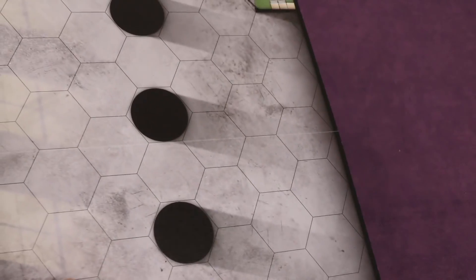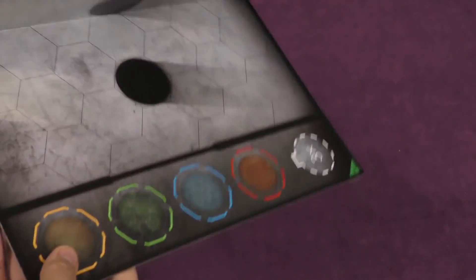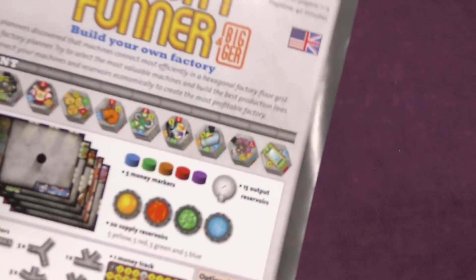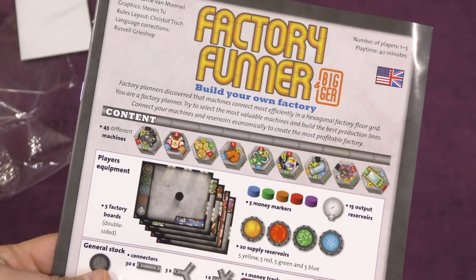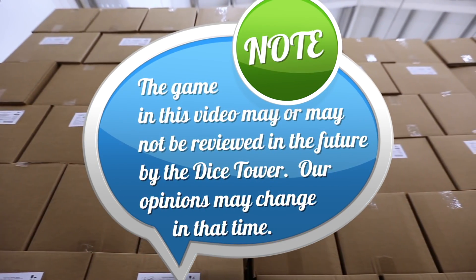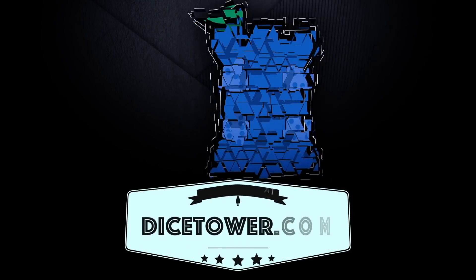And another player board and another player board. I just realized they're two-sided player boards — well, that's cool. That's the components and an unboxing of Factory Funner and Bigger. I'm Tom Vassell. See you next time. Thanks for watching. Tune in every day for the Dice Tower's daily game unboxing.